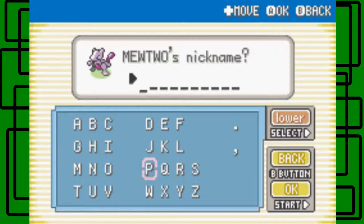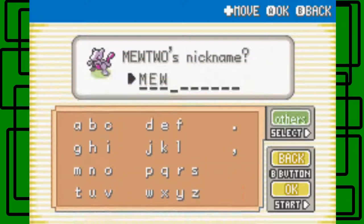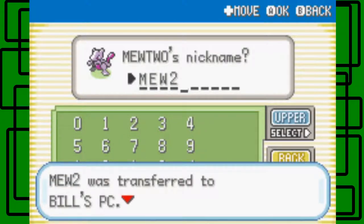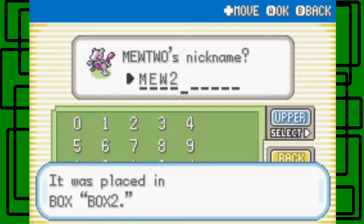Let's name it — let's name it Mewtwo. There we go. It's pretty lucky. It went to Bill's PC in Box 2. Wow, that was easy.